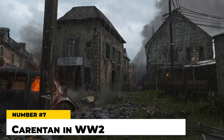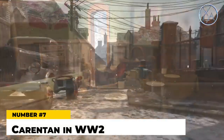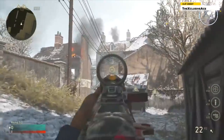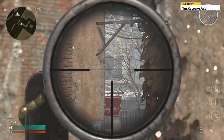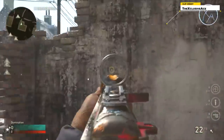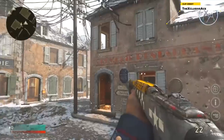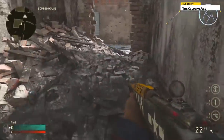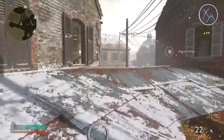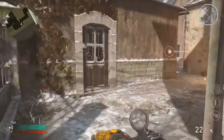Next up is Carentan in Call of Duty: World War 2. This is one of the OG classic CoD maps — it appeared in the original Call of Duty, came back in CoD 2, and was remade as Chinatown in CoD 4 and Modern Warfare Remastered. As a salute to the classic CoD era, Sledgehammer decided to remake this map for World War 2, but they didn't take into account how much the CoD formula had changed. Carentan in World War 2 is almost identical to previous versions, but due to changes in the gameplay formula — the killstreaks, the spawns, the division system — it played like crap, leading to a very slow, campy, and often laggy experience.